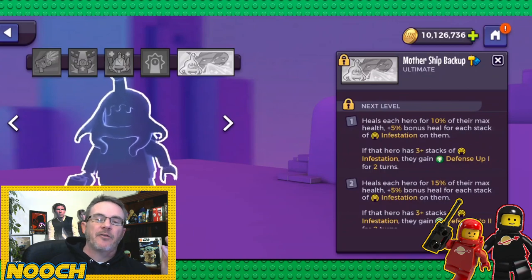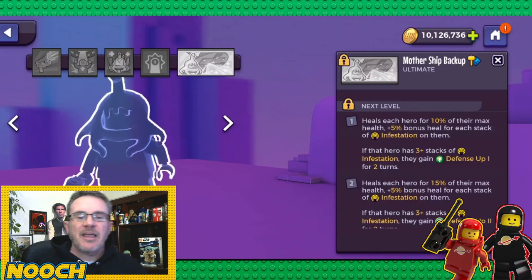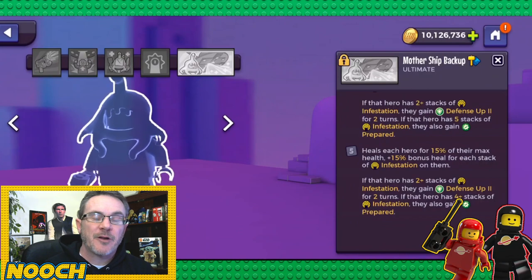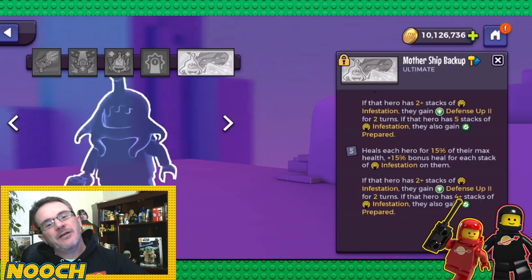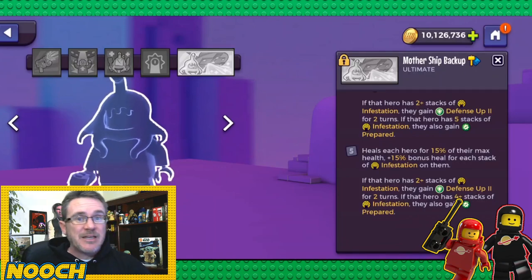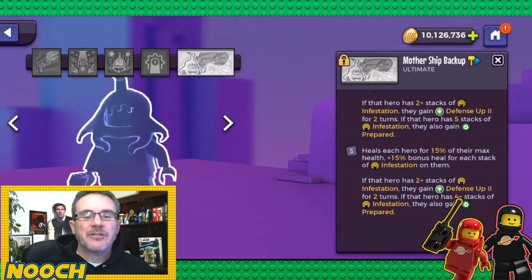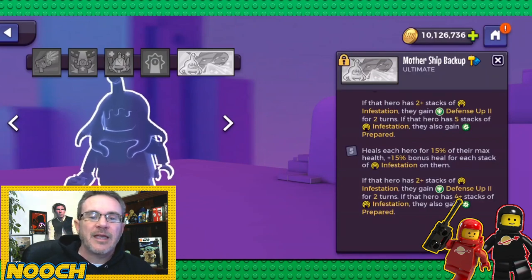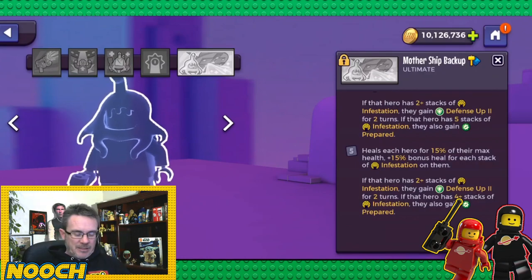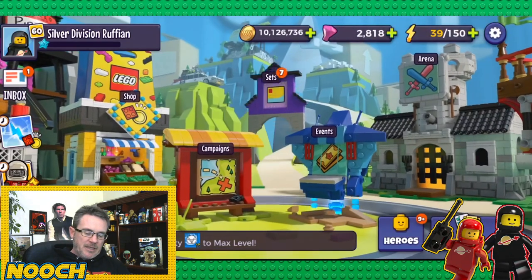Mothership Backup heals each hero for 10% of their max health plus 5% bonus per stack of infestation; if they have three or more stacks they gain defense up for two turns. At max: 15% heal plus 15% per stack of infestation — with three stacks that's 60% max health healed. If a hero has two or more stacks they gain defense up two, and at four stacks they also gain prepare, meaning their next hit is critical. She is the best healer in the game.